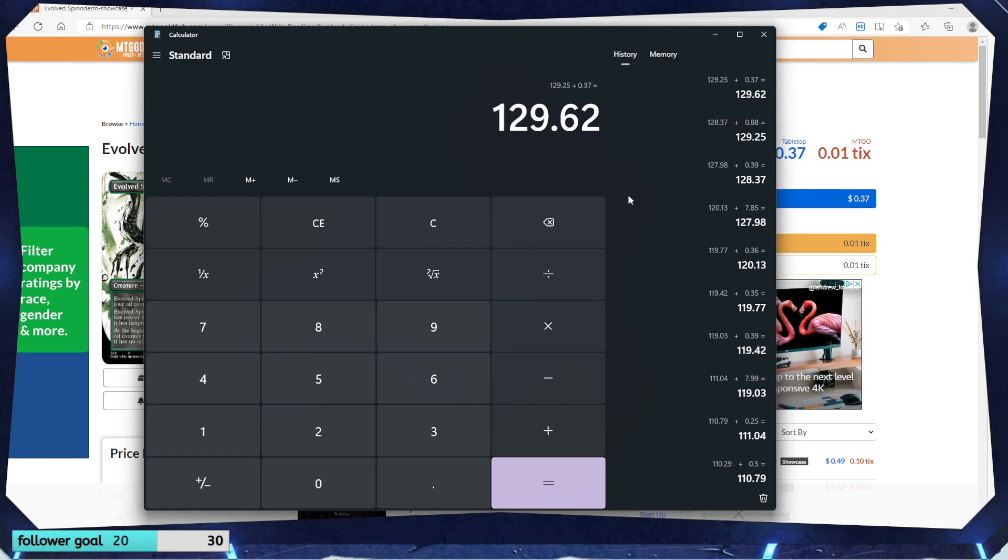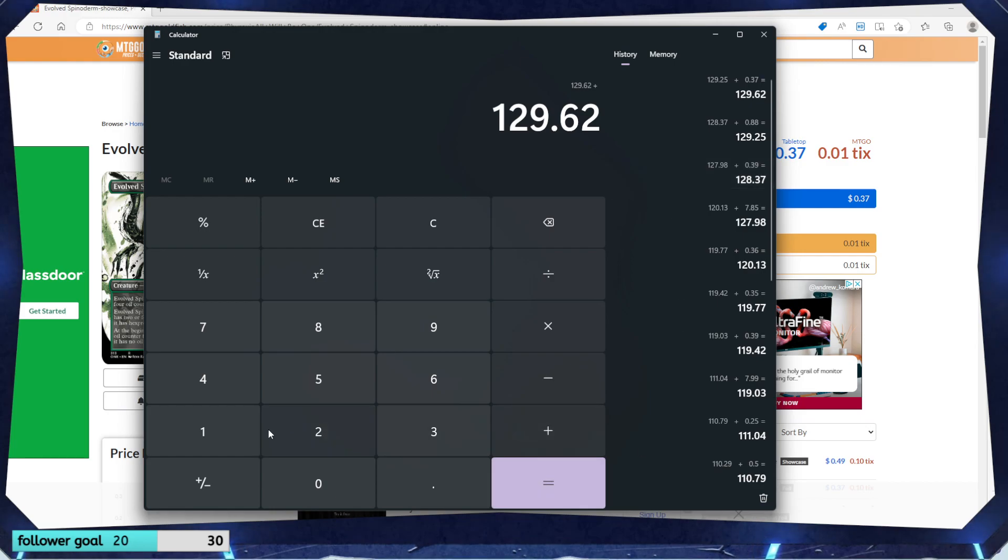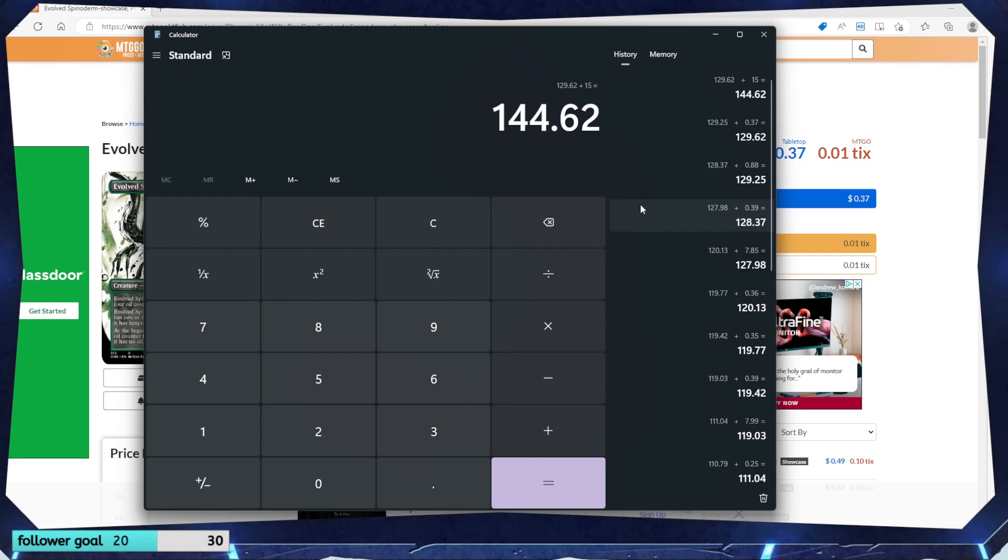And for these special oil slick foil lands — I'm going to estimate. There's 10 of them. I'm going to say these are probably worth about $15 total. So plus $15. I mean, we did pretty well. The box was $90, after tax probably like $93-$94. We made about $50 profit off the box. That's not bad at all. I'm going to keep all the cards — I'm not going to sell them. I don't really have any blue decks, so I could sell that blue card. But that Ichormoon Gauntlet — planeswalkers you control have proliferate — is really good.